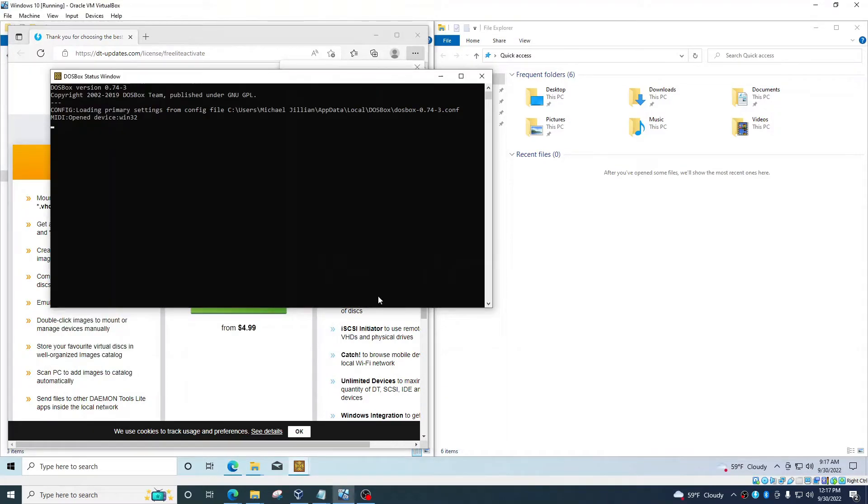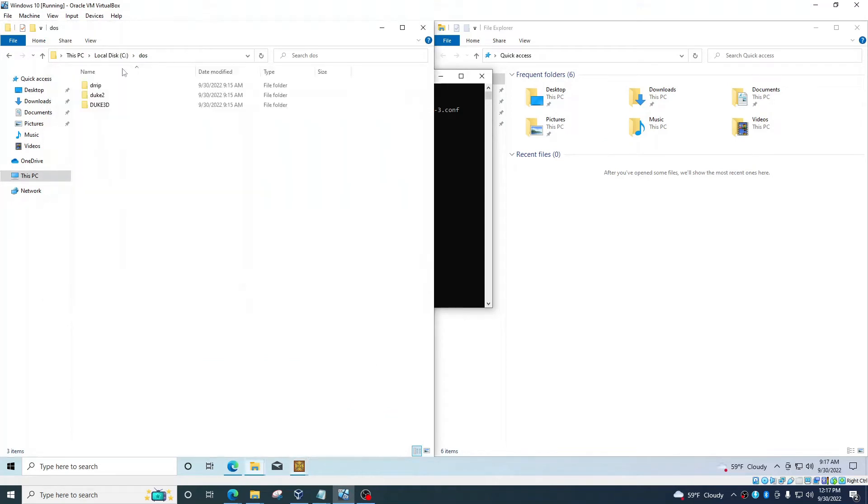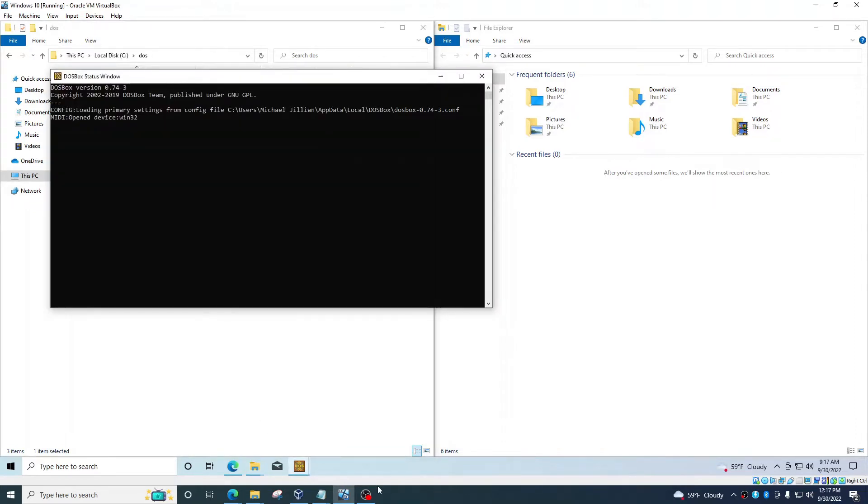The first thing you need to do for DOSBox: go to the C drive. If you go into This PC, create a folder called 'dos' — just all lowercase 'dos.' Then you want to add your games into it. I added my three games: Dr. Riptide, Duke 2, and Duke 3. Once you have that, you can open DOSBox.